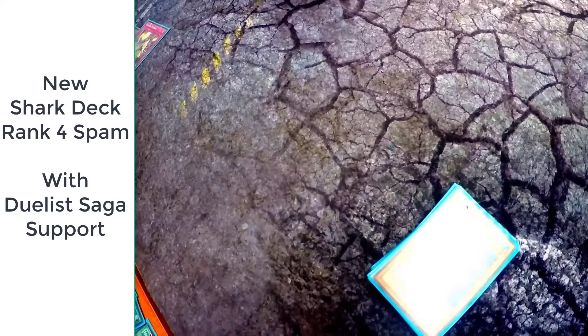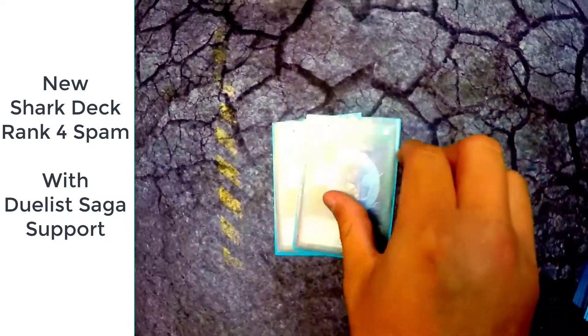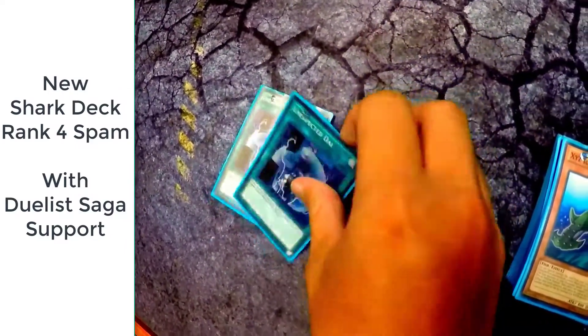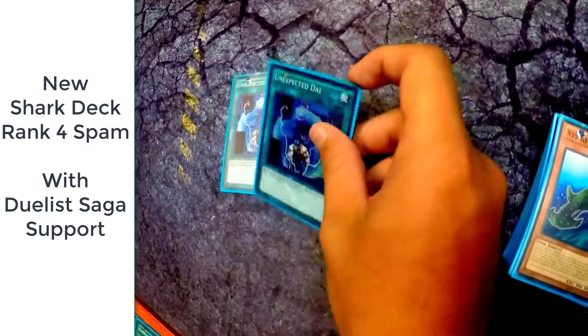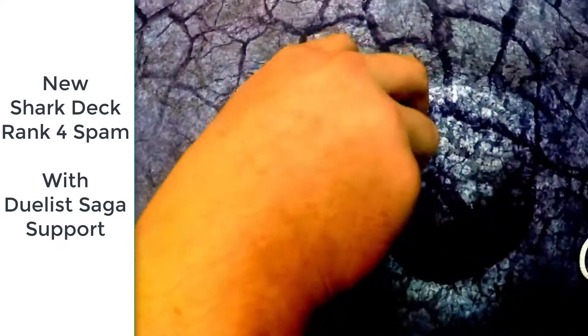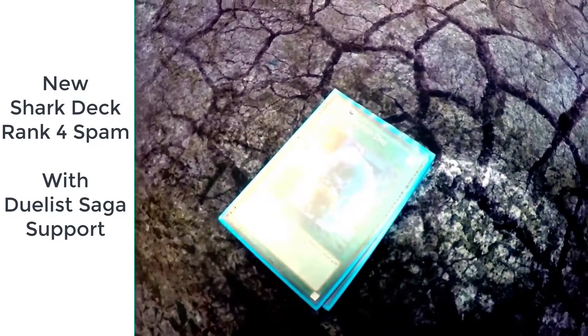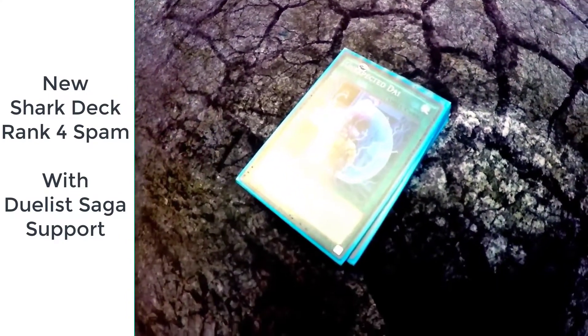Onto spells. Two Unexpected Dai for your rank fours — that way you can bring out Great White. Just normal monsters. The reason I run the Great White sharks is because I need fish in the graveyard to activate Double Fin Shark's effect. Second card is Instant Fusion — that way I can go into Nordic and Rare Fish to keep going with my combos. Two Twin Twisters to get rid of back row. Two Salvages so we can recycle your Ten Goldfish, Double Fin Sharks, Silent Anglers and stuff like that — that way you keep your combos consistent.